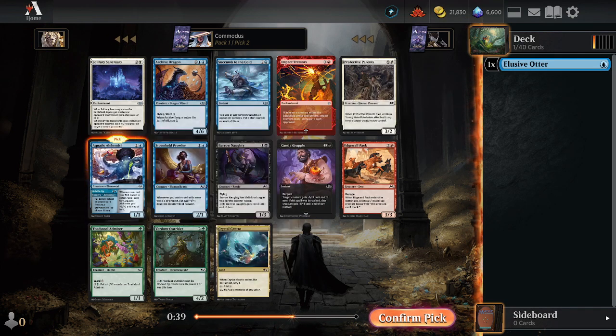We're playing. Let's go — round three, no wins. No wins so far. We'll see how this goes. Okay, if we at least have the Aquatic Alchemist into this, we can play some magic. That's kind of ideal.